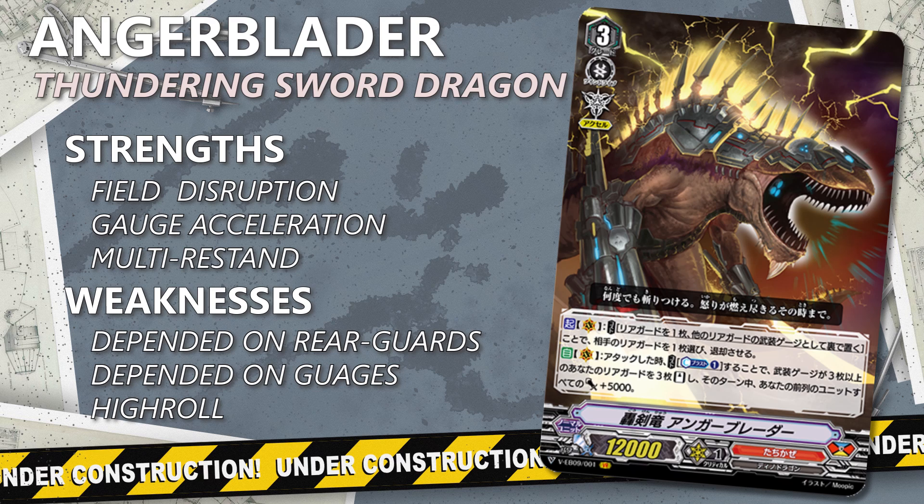However, this card comes with some drawbacks. His main ability forces you to rely on support cards that can generate equipped gauges fast, as without them this ability won't do much. Yes, his first ability can help you a bit with that, but at the same time that skill will dwindle your numbers and hand quite heavily if you rely on it to achieve a triple restand. With that said, let's take a look at the support cards, as there are quite a few and they are pretty strong in their own right.